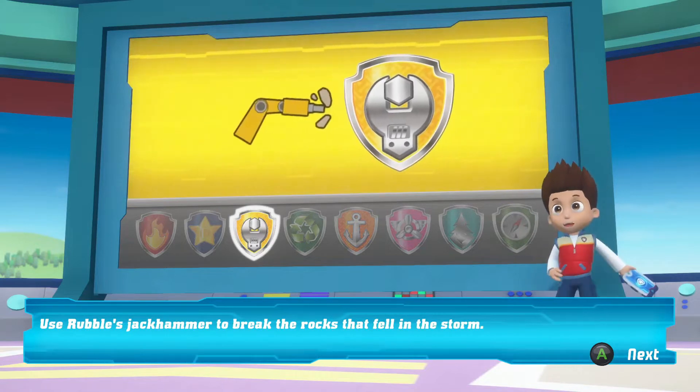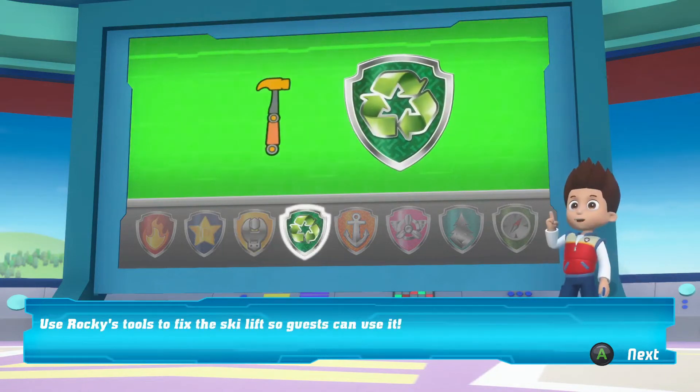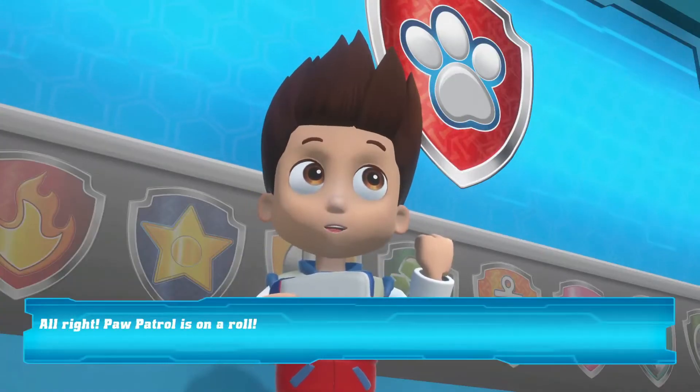Use Rubble's jackhammer to break the rocks that fell in the storm! Use Rocky's tools to fix the ski lift so guests can use it! Paw Patrol is on a roll!